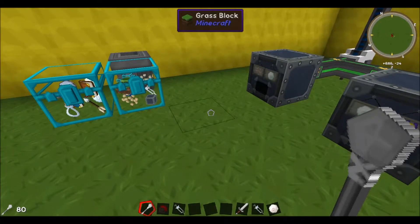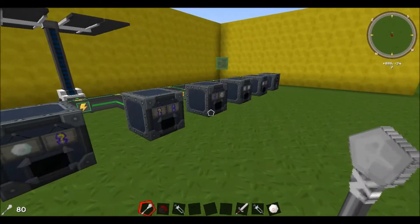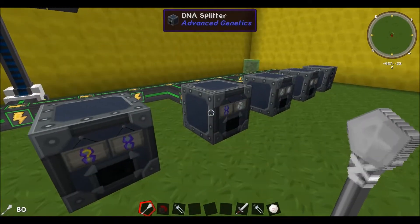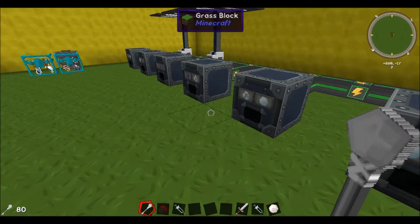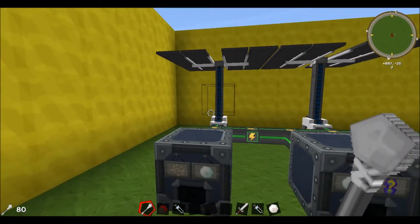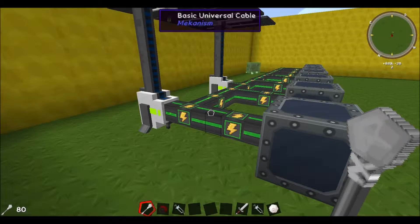This is a fairly complicated process — there's a lot of machinery needed, so it's kind of a mid to late game thing, but it is well worth the investment. There are seven machines you will need to start off with: a DNA Analyzer, a DNA Extractor, a Decryptor, Splitter, Breeder, Combiner, and a Centrifuge. All of these will need to be powered, and you can use any type of power — anything from IndustrialCraft to Thermal Expansion to Mekanism.